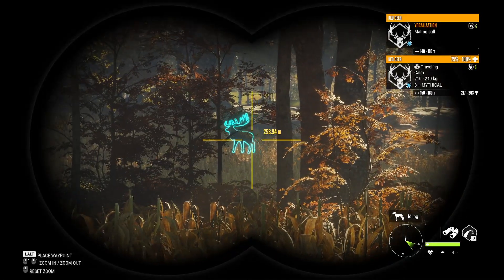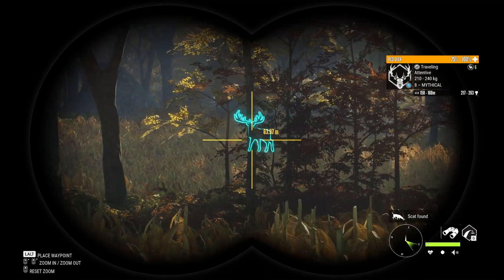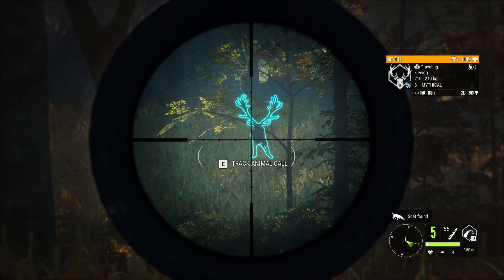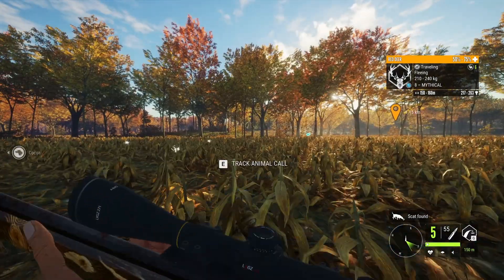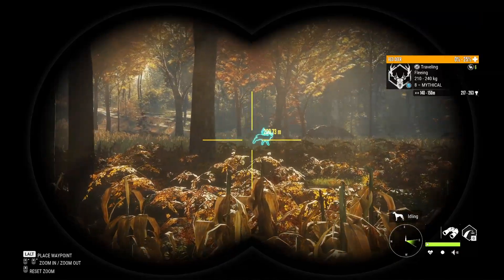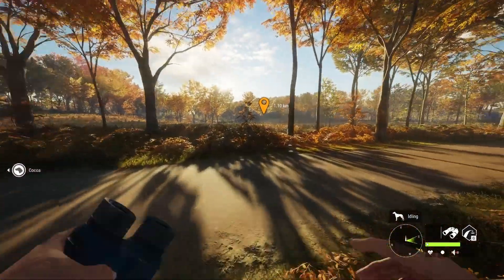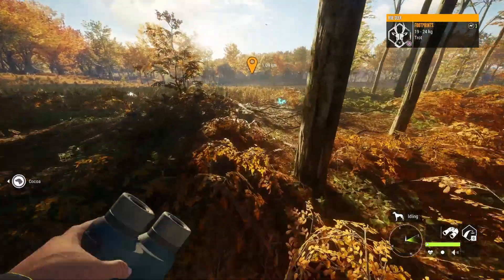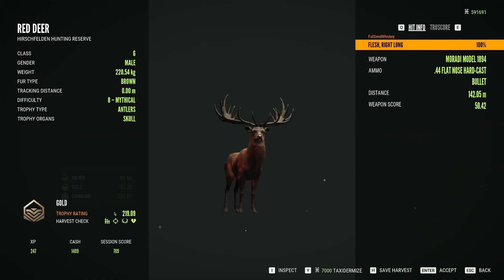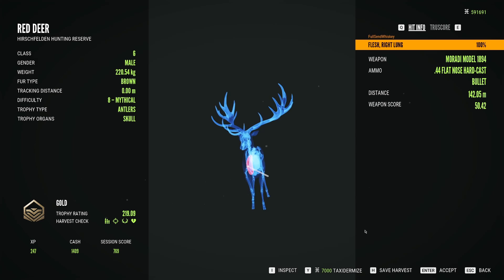I'll show you this next kill because that's a beautiful level eight big boy red stag. Here's our big boy — gold, 219. Diamonds 251. Punching through to the right lung all the way through. Beautiful, beautiful guy.